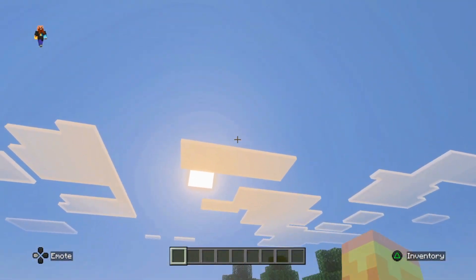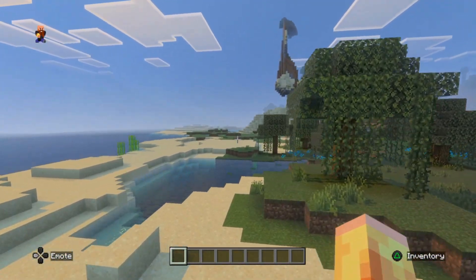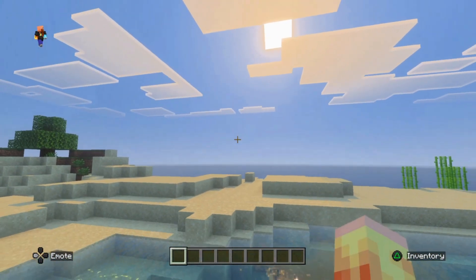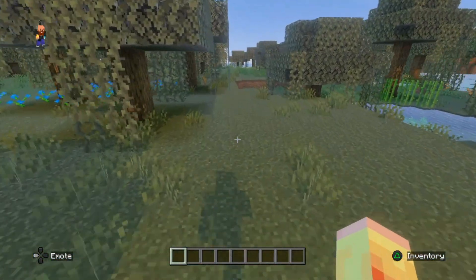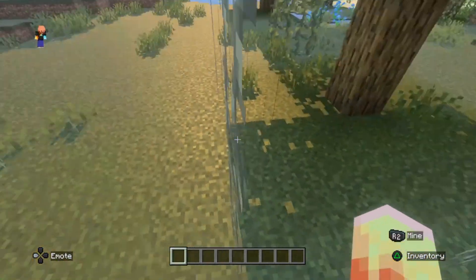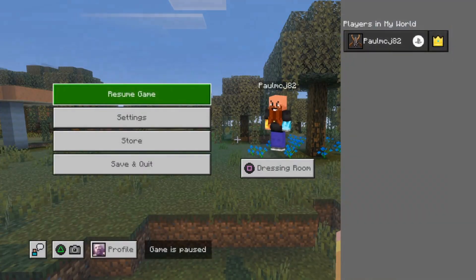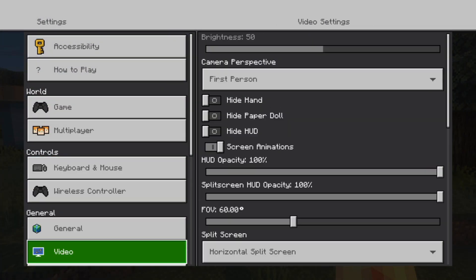If you look around, you can see some of the ways this improves the graphics — on the water where you can see the sunlight reflected, and we've also got shadows. You can see a shadow following me around. All entities and plants have shadows. It's quite pleasant actually.